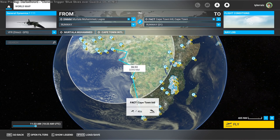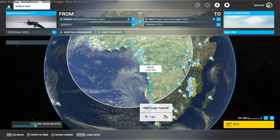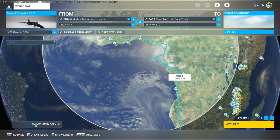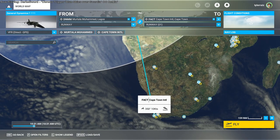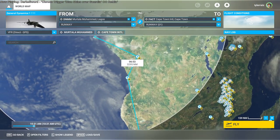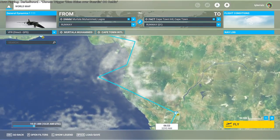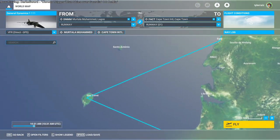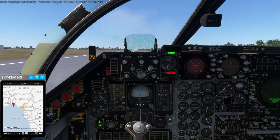Hello everyone and welcome back to my all country tour in Microsoft Flight Simulator, where I flew over every single country on the planet during the Olympics during Twitch live streams. These flights were from a little while back and I've edited them for YouTube. This first flight is the 16th in the series, going from Lagos to Cape Town — a flight of 3,295 nautical miles taking 2 hours and 51 minutes, thanks to flying the F-111 which can go Mach 2.5.